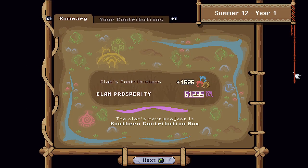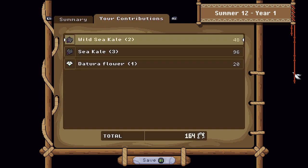Clan contributions for today is 1,626. The clan prosperity is now up to 61,000 — amazing. And our contribution for today is 164, not bad. I think that's going to be it for today's episode. Thank you very much for watching. We'll see you next time, bye.